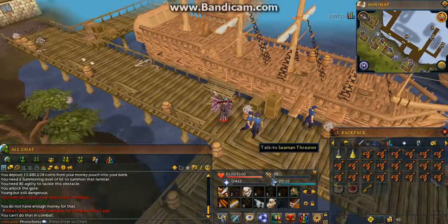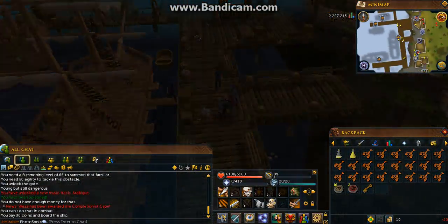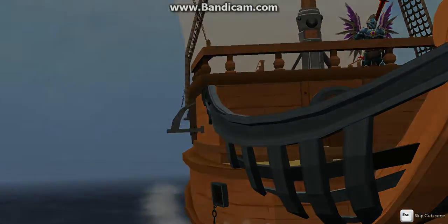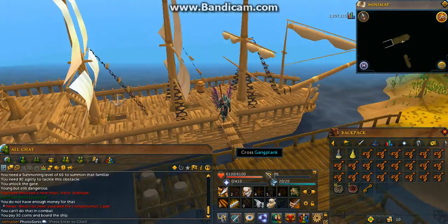The first method is Deadly Red Spiders. Just teleport to the Karamja store and take the ship to Karamja. It costs 30 GP, so make sure to bring 30 GP.